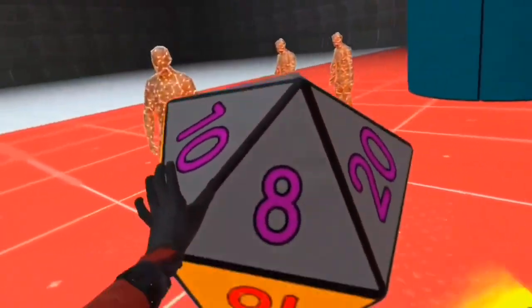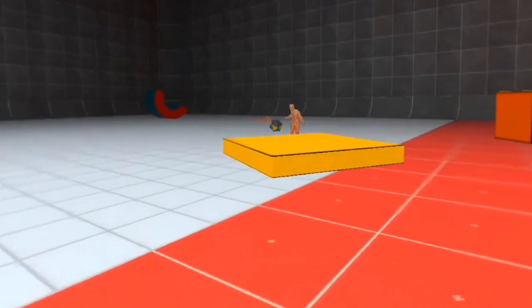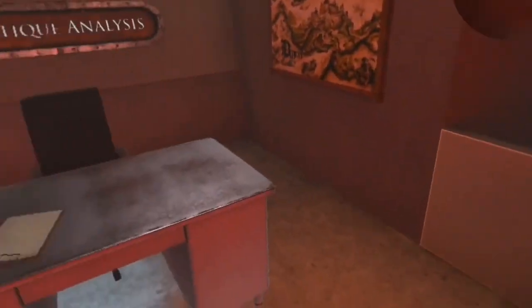The physics just makes sense. Everything has a mass, weight, and volume, and whenever you punch or throw something, it acts exactly like you'd expect it to. The fact that it's so similar to real life physics makes it ten times more fun to pull off crazy stuff. There's also a lot of different objects that you can destroy just like in real life.